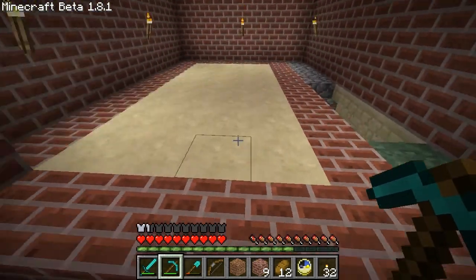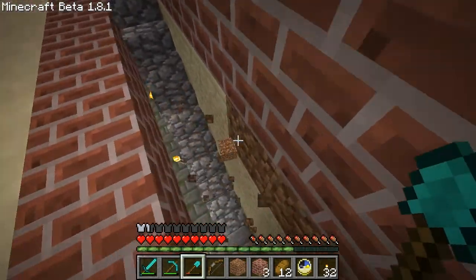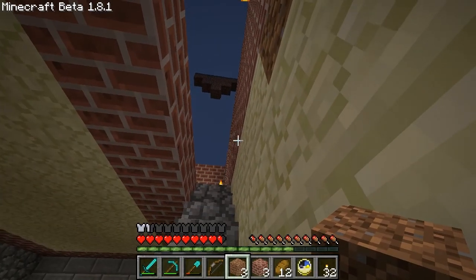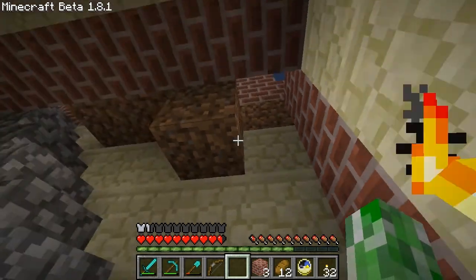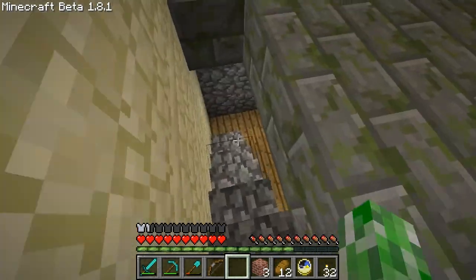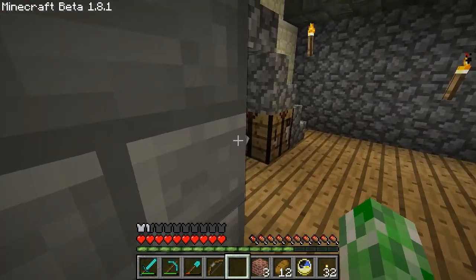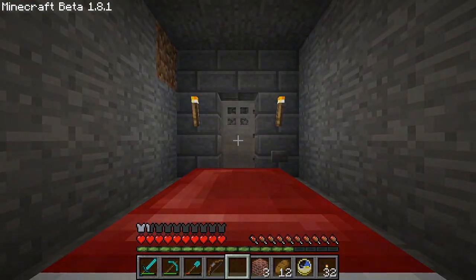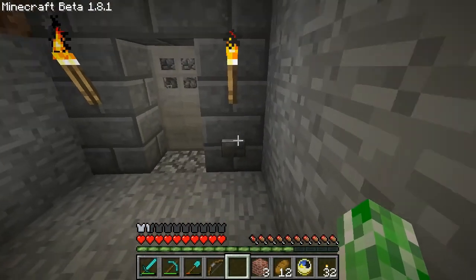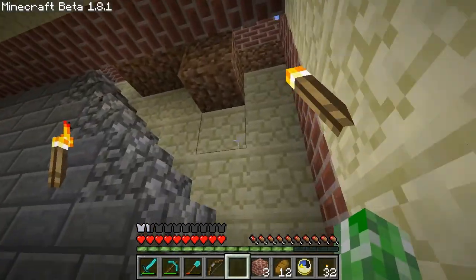The sandstone design doesn't really work here, but if I change it that's going to change other things. I just need to put a couple of dirt blocks across this. I should be able to get to sleep by leaving this open — that annoyed me once. If I close it behind me that ensures I can get to sleep without getting jumped on by a skeleton. Run through — there we go, let's go back up.